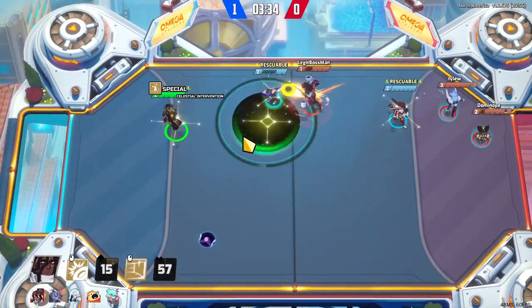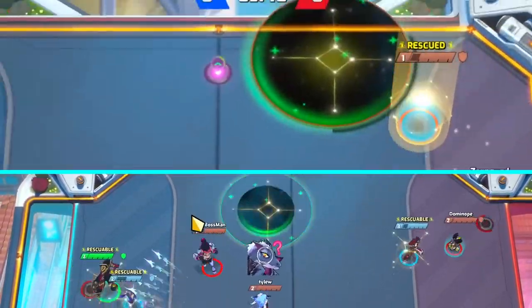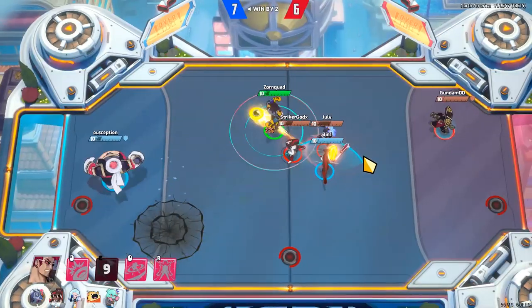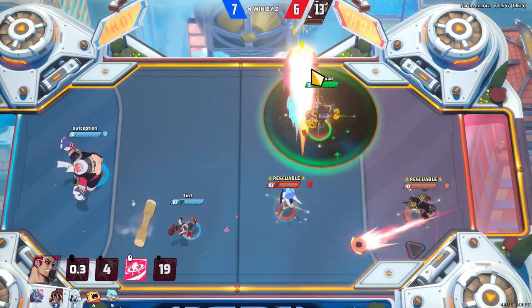His special ability is called Celestial Intervention. He creates a field that not only heals but also rescues anyone on your team who gets knocked out. While it's up, it also restores 15% of their stagger bar. It only works once per striker per cast though.